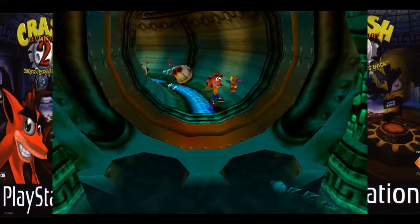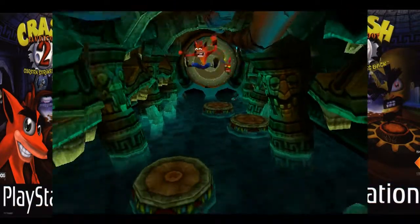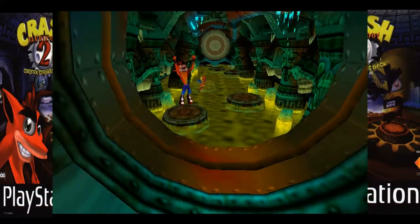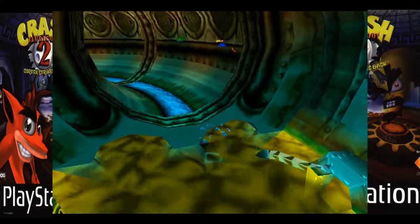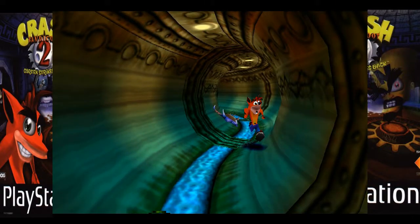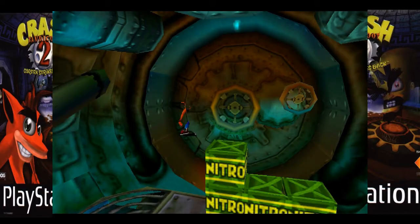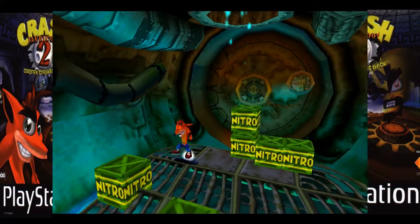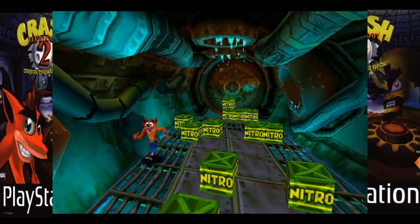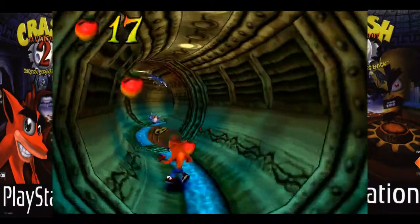I didn't really remember what was along this secret path, because this one and the other level that follows this theme kind of blends together. There's something else special in this other themed level, which is why I was a little bit confused at first. Now we're going to try to make our way back out — getting chased out of here. This is going to be interesting to get back through the nitro crates because the camera is not your friend.